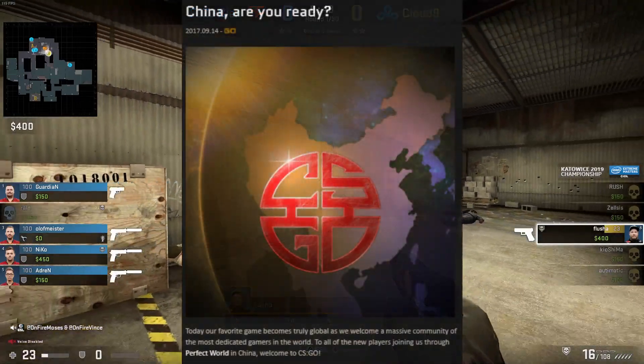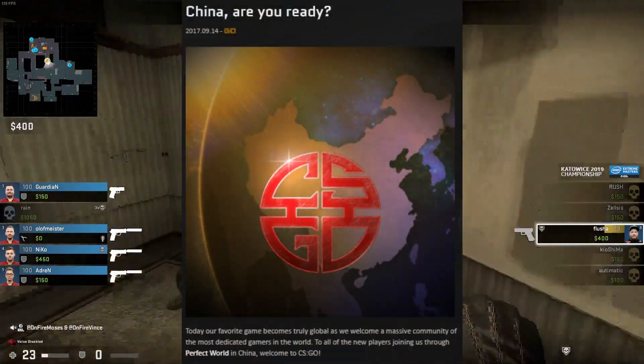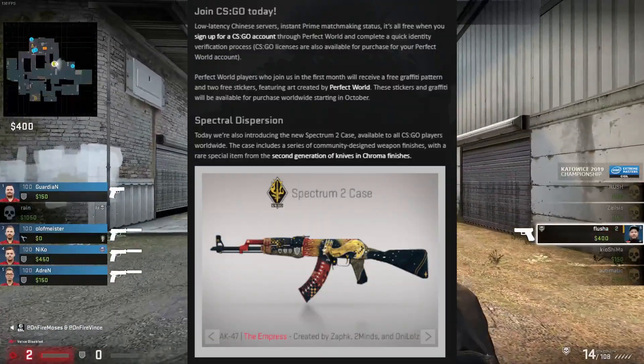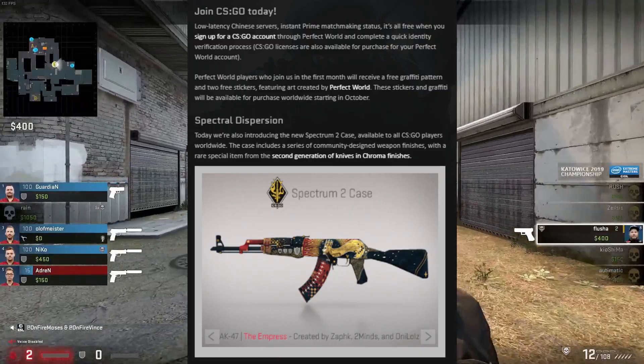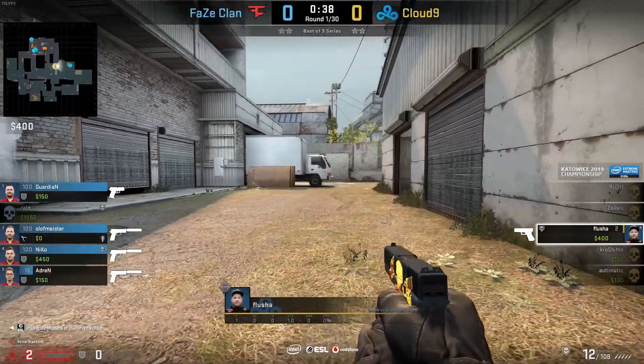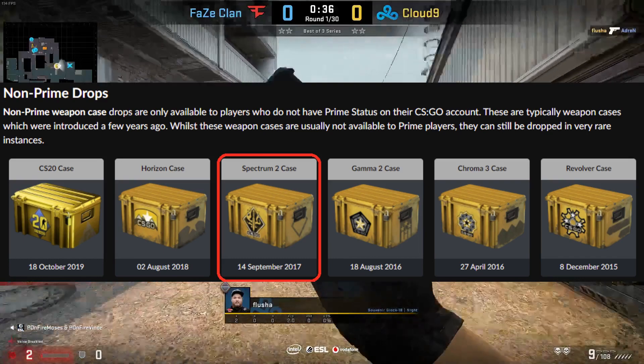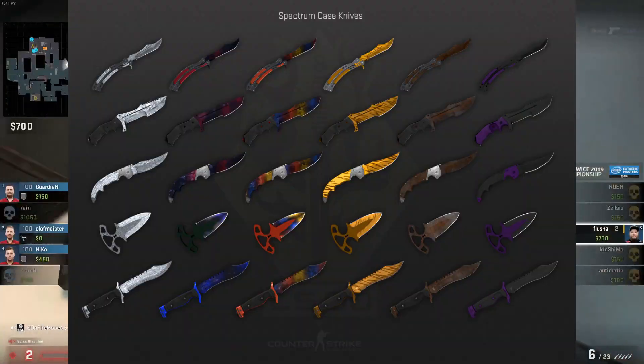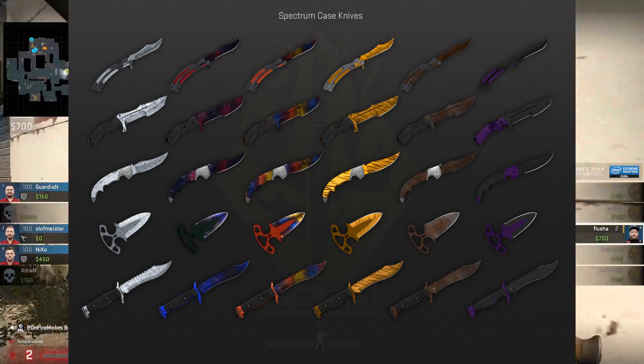In this CSGO blog post from September 14th, 2017, which also officially introduces Chinese players to the game through Perfect World, the Spectrum 2 case was announced. It was released 6 months after the Spectrum case and finds itself in the non-prime drop pool. The Spectrum case meanwhile is in the rare pool. Both cases include the 2nd generation knives in Chroma Finishes, which includes the Butterfly Knives as well.